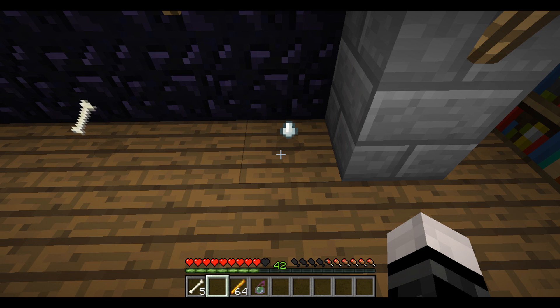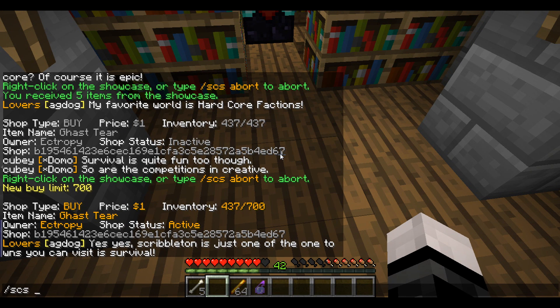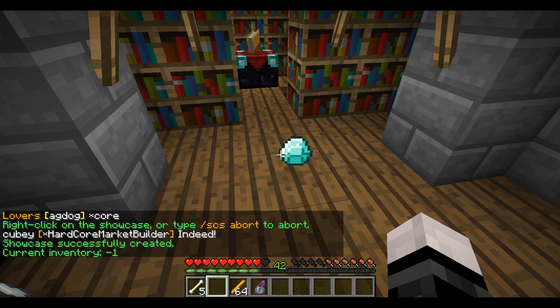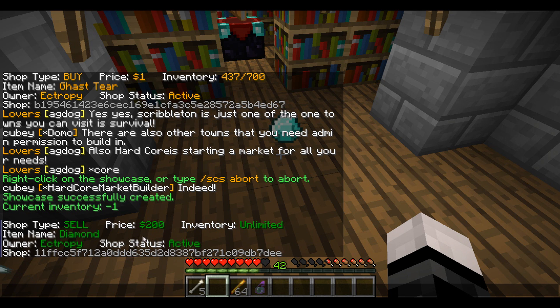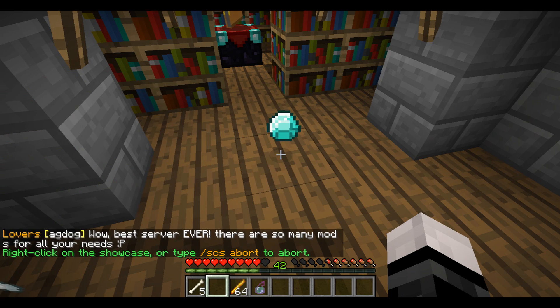Those with the right permissions can make unlimited shops that buy or sell an infinite amount of items. For example, as an admin I have permission to make a shop that's going to sell diamonds — an unlimited amount — for $2,000 each. It shows current inventory as negative 1, meaning it's an unlimited shop. People can buy as many diamonds as they like. This will be restricted to staff or admins on basically every server, because it's obviously extremely prone to abuse. I'm just going to remove this shop now.